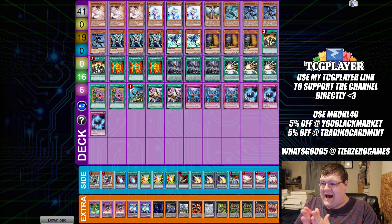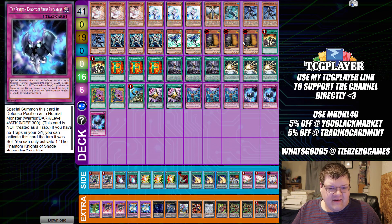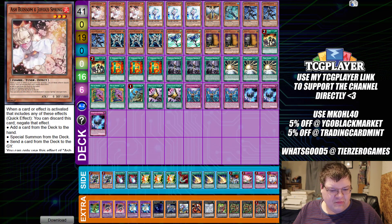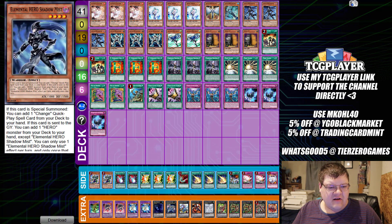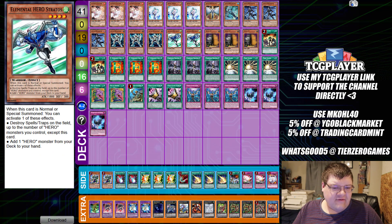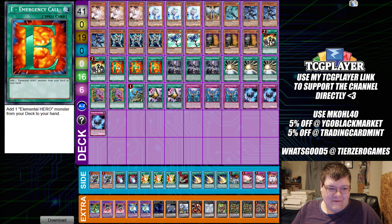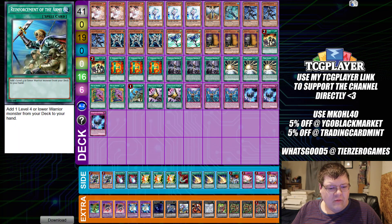Time for some OCG HERO. OCG HERO isn't that different from what we have in the TCG. Maxx C - sure, they also have two Hero Lives. I wish we had that level of support. We have triple Ash Blossom and Joyous Spring, triple Effect Veiler, one copy of Honest Neos, one Liquid Soldier, triple Shadow Mist, triple Solid Soldier, two copies of Stratos, triple Maxx C, and two copies of Hero Lives.